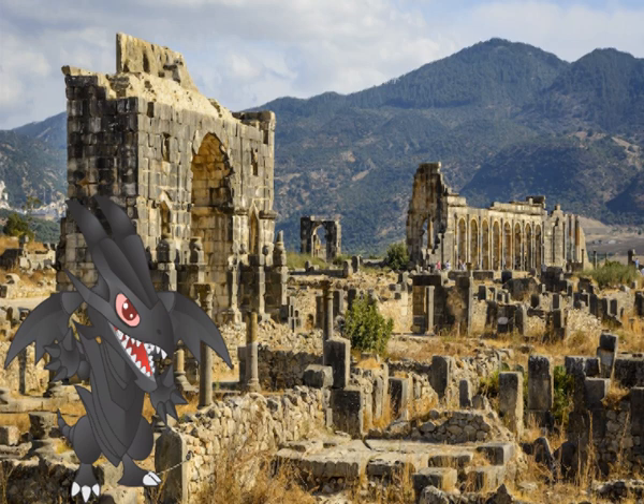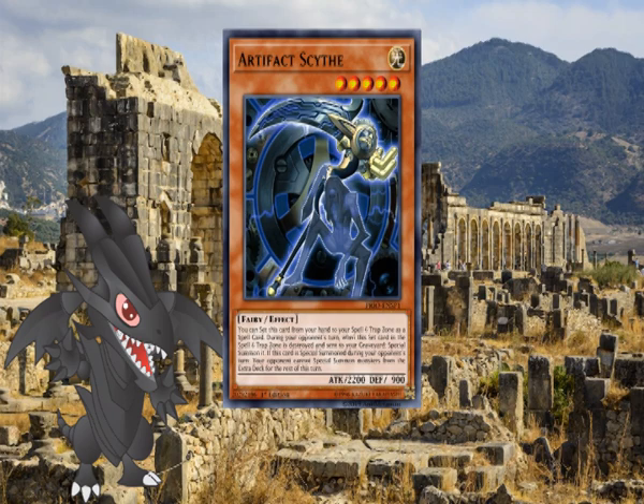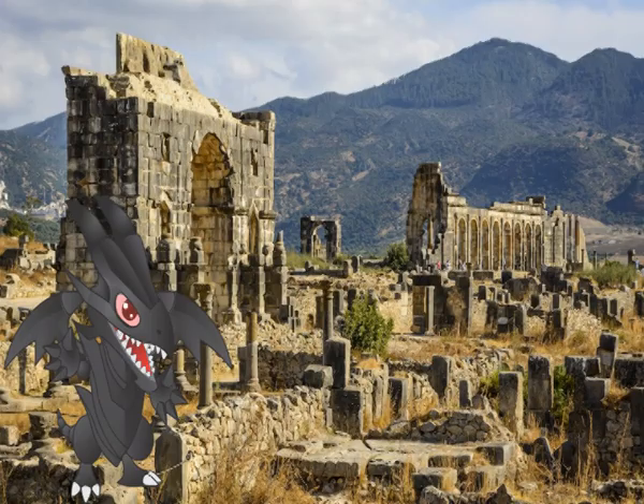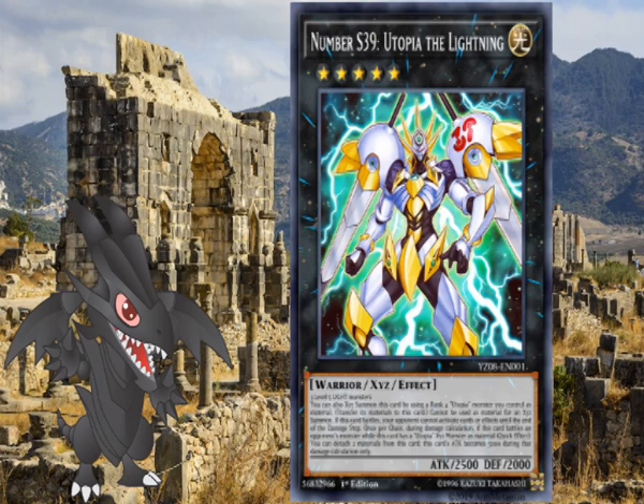With the ever-growing popularity of extra deck-focused decks in recent years, there was a need for an engine to stop this sort of play. Enter Artifact Scythe. The core build of the engine is pretty much the same as the old one, except you swap Moralltach for Artifact Scythe. Artifact Scythe is a level 5 light fairy-type effect monster. You can set this card from your hand to your spell and trap zone as a spell card. During your opponent's turn, when this set card in your spell and trap zone is destroyed and sent to the graveyard, special summon it. When this card is special summoned during the opponent's turn, your opponent cannot special summon monsters from the extra deck for the rest of this turn. No Synchro, no Fusion, no XYZ, and most notably, no Link.